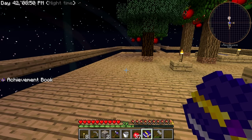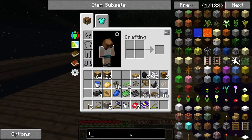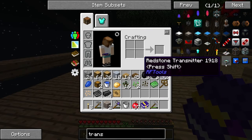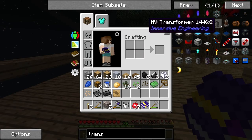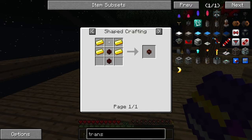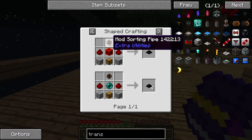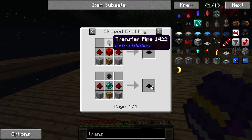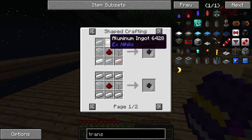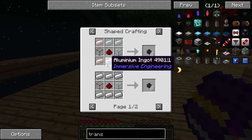The next achievement says: automate your cobblestone generator with a transfer node. Are you having a laugh?! I didn't even read this! I need redstone for that — and a transfer node. I can't believe it's in the book. So we need this thing — it's probably all made the same — but I need a lot of redstone, which I don't have. I want the simple one. There it is — so I need aluminium, which I've just used in the smeltery.